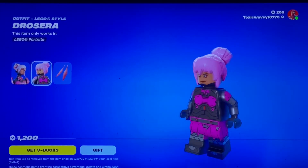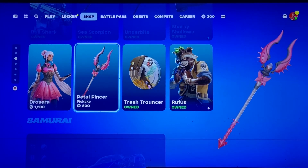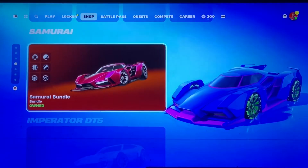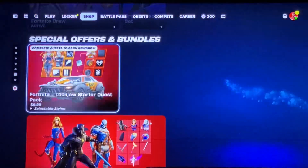Josera — we haven't seen this skin in at least a while. We have the Pedal Pincer pickaxe, the Trash Trout pickaxe — I almost said something else — and the Narufus skin. We also have vehicle effects, jam tracks, instruments, and the crew.